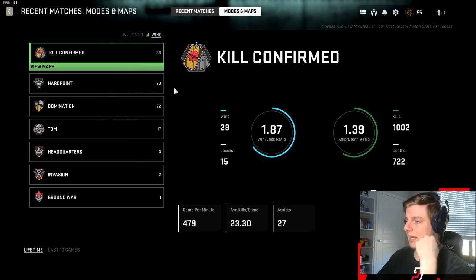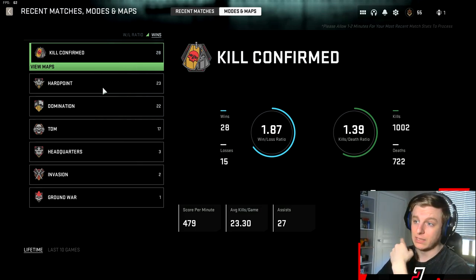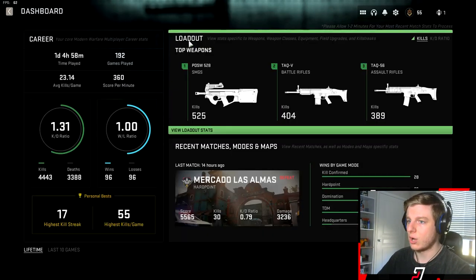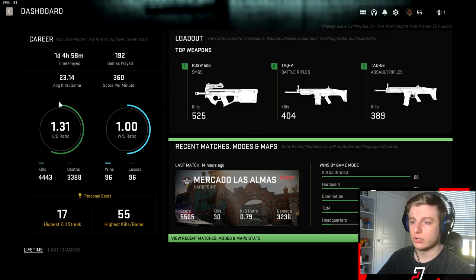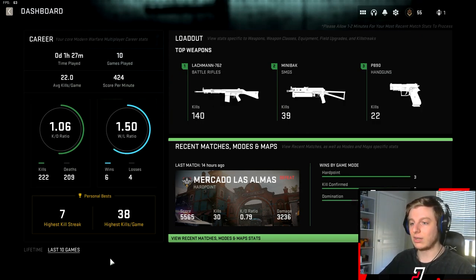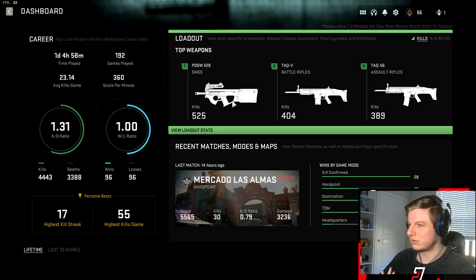You can see your modes and maps breakdown. On Kill Confirmed I have a 1.87 win-loss and 1.39 KD — I didn't even realize I'd played that much Kill Confirmed. You can see score per minute, average kills per game, all that. Here's your total career tab: I have exactly 96 wins and 96 losses, 17 is my highest killstreak, and 55 is my highest kills in a game. You can also toggle to your last 10 games.